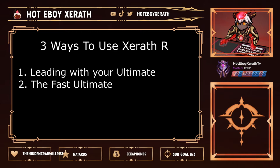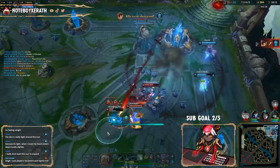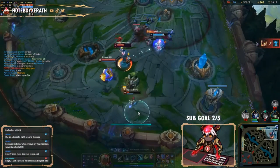The third way I use my ultimate is the simplest one — it's called the patient ultimate. What you're doing is activating your ult, shooting once, and just waiting for them to outsmart themselves. You're holding on to your remaining shots as long as possible.